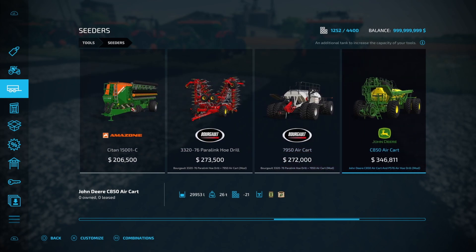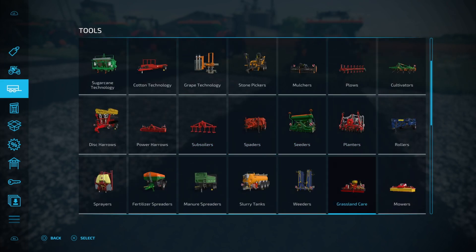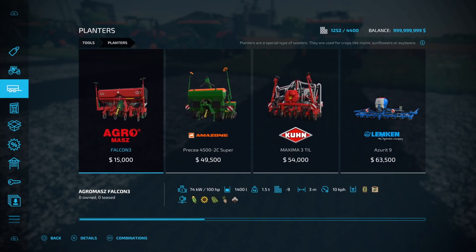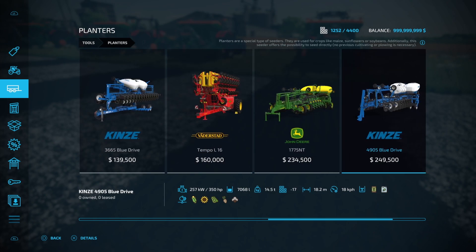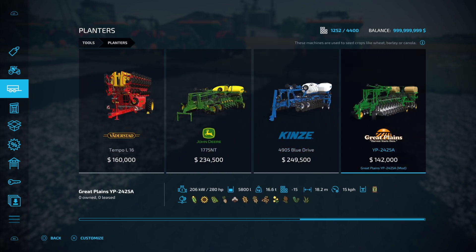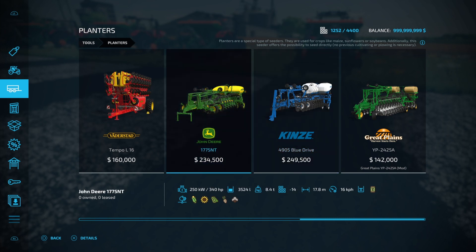Now if you wanted to do corn, cotton, sunflower, or canola you'd need a planter. Have a quick look at the planters just for reference. The crop they have in common with seeders is soybeans, but planters also do sugar beet, cotton, corn, and sunflower. Some of them don't do canola — and this one is a mod so disregard that. Slightly different planters and seeders.